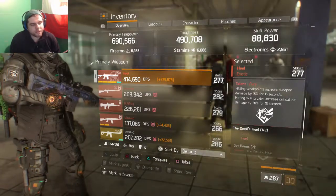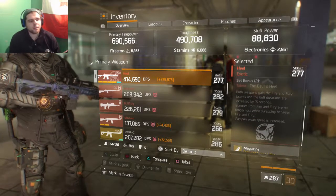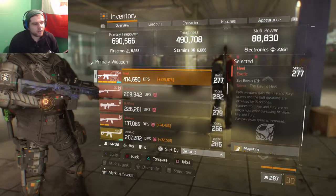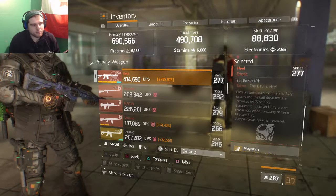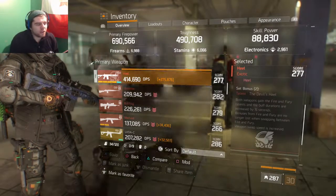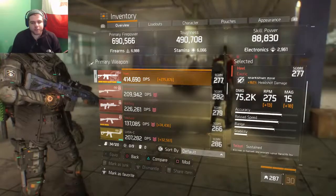If we have both guns, it unlocks the talent called Devil's Heel: both weapons gain the Fury and Fire talents, and the buff durations are increased by 15 seconds. The bonuses from Fury and Fire no longer expire when swapping between the two weapons, and weapon swap speed is also increased.